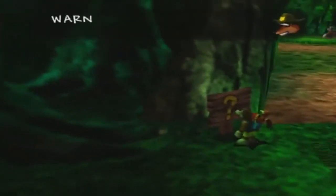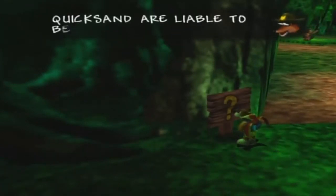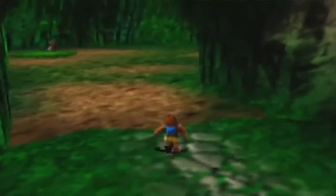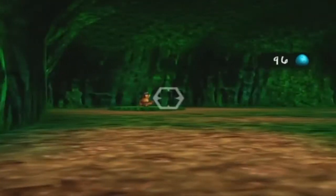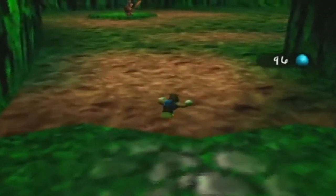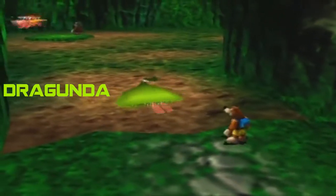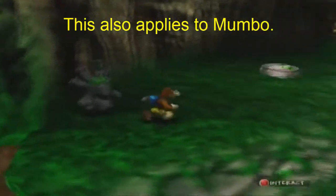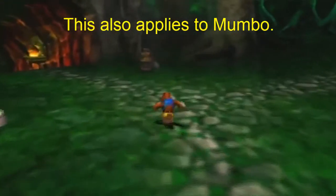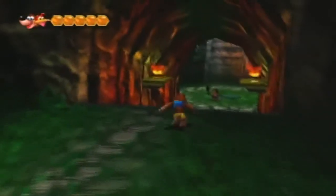A signpost: 'Warning! Trespassers in the quicksand are liable to be eaten.' That's actually a true fact. You'll see the same area where we got the Jiggy as Golden Goliath — and you can only get it as him because of this reason. If you're Banjo and Kazooie and you set foot in the quicksand, that Dragoonda will eat you and take away one point of your health. So that's why we got the Jiggy as Golden Goliath. But we already have it, so we don't have to worry.